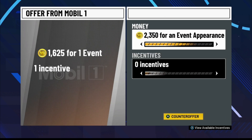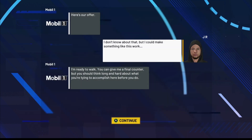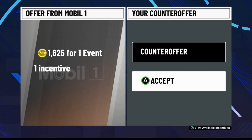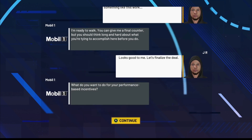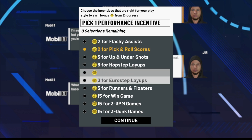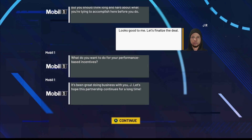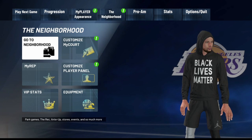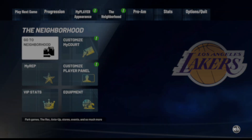You want to get as much VC as possible, but don't get too greedy. Only hit counter offer one time and accept their second offer — you don't want them to deny your sponsor. You can spam this over and over again so it won't matter. Once you accept, pick whatever incentive you like. The next time I did this, not selecting an incentive got me more VC.